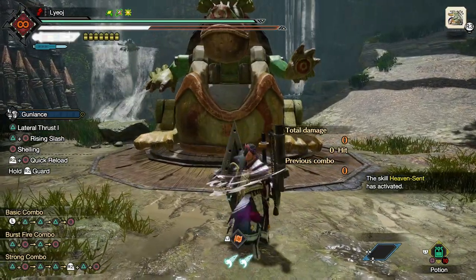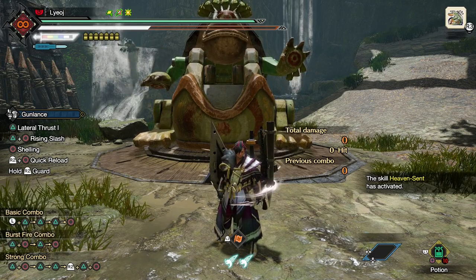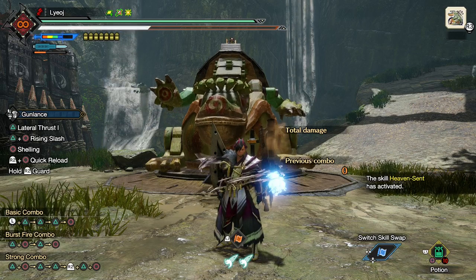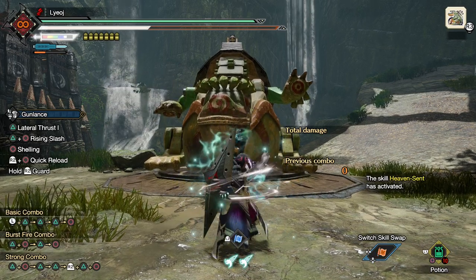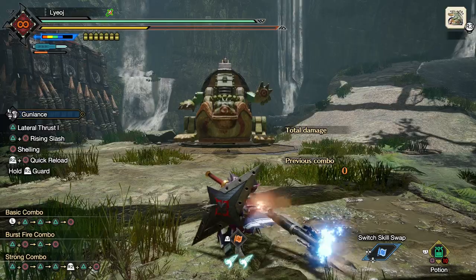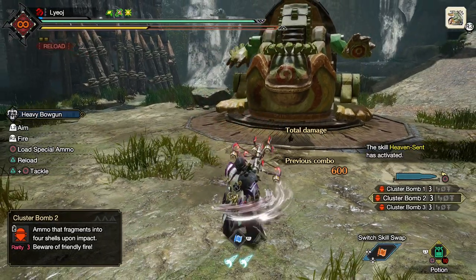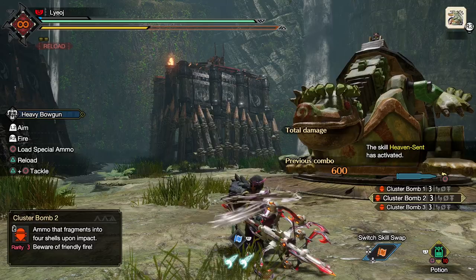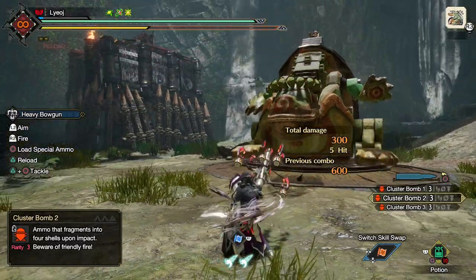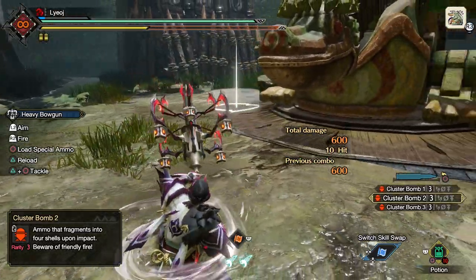A switch skill swap will restore some sharpness — let's see how much we get. That just took us to full. At least in defense of whetstones, if I were to abuse my gunlance all the way down to blue sharpness, it takes 3 whole switch skill swaps to top us up, as opposed to one sharpen. Now, this skill also mentioned reloading ammo in addition to restoring sharpness. Obviously that was meant as a concession to gunners, as they don't use sharpness — so giving a free reload seems like a pretty good trade, and this could be quite good for some of those really slow to reload ammo types for certain bowguns.